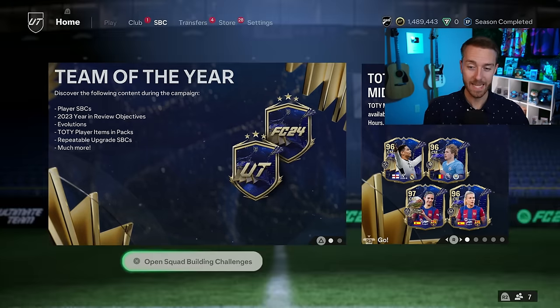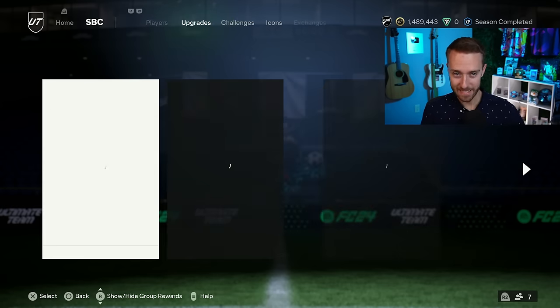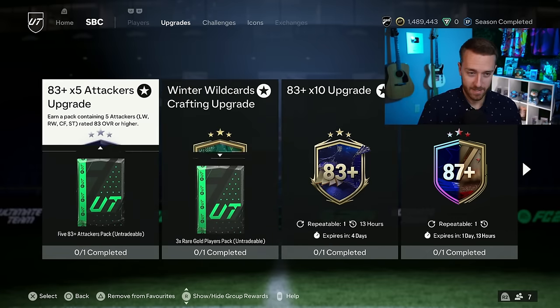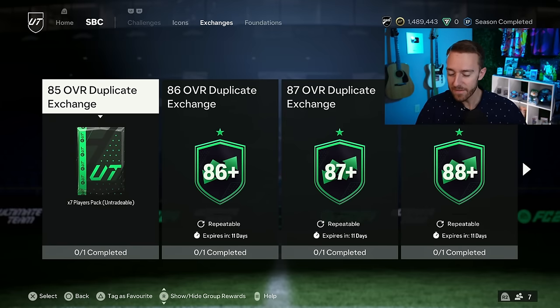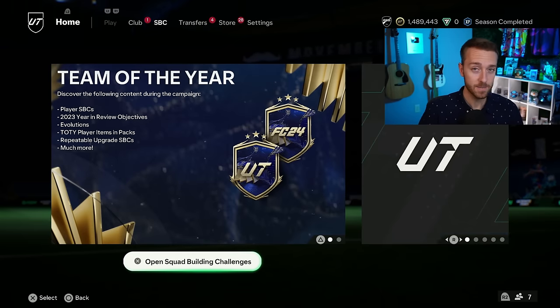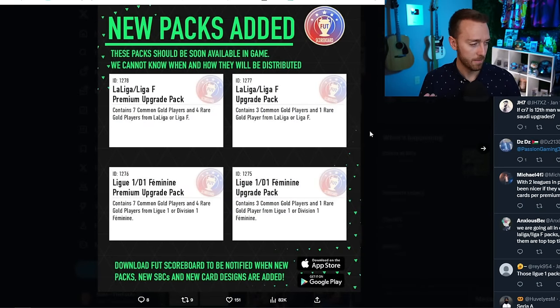Now let's get to the content today. It's packs — the upgrade packs. Today we should be getting the upgrades we'll all be ripping on repeat for the next basically 10 to 12 days. These upgrade packs are our chance at packing a Team of the Year card, and the number of TOTY cards packing in this game will drastically increase after today because these packs will be available. These are the league upgrade packs — there's a premium league SBC and a regular upgrade pack SBC.